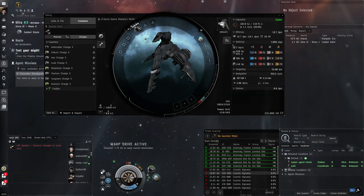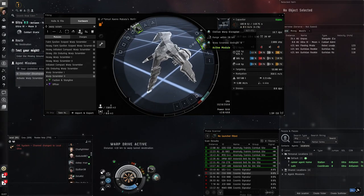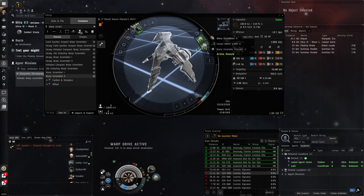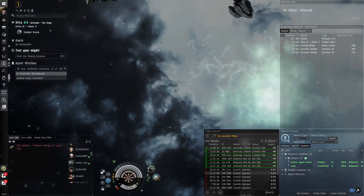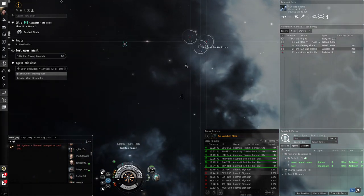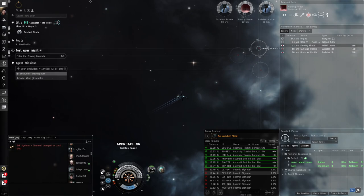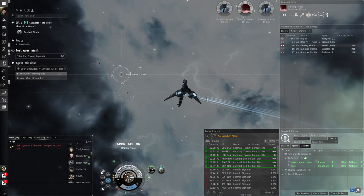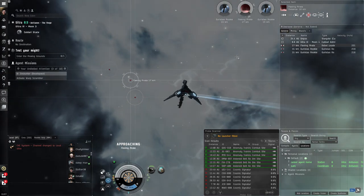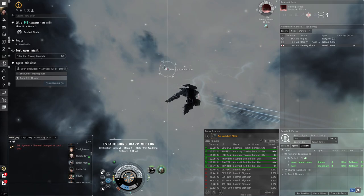Then there's the warp scrambler. The warp disruptor has a 20-kilometer range, while the warp scrambler has a much shorter range — around 9,000 meters, and some types as short as 7,500 meters. The key difference is that the warp disruptor is a long-range anti-warp tool, while the warp scrambler is heavier: it not only prevents warping but also disables micro warp drives. If someone uses a warp scrambler on you, your MWD cannot be activated. I activated the warp disruptor on the target and he couldn't warp away — mission complete.